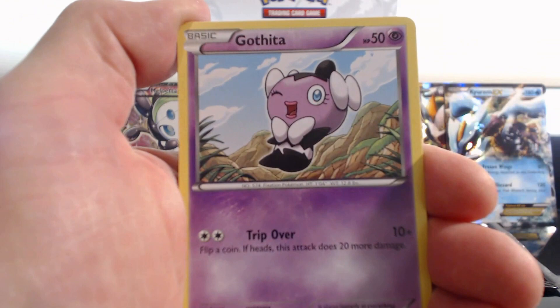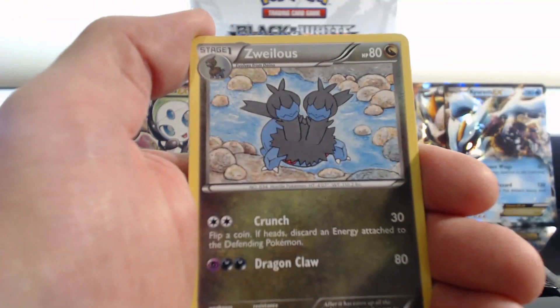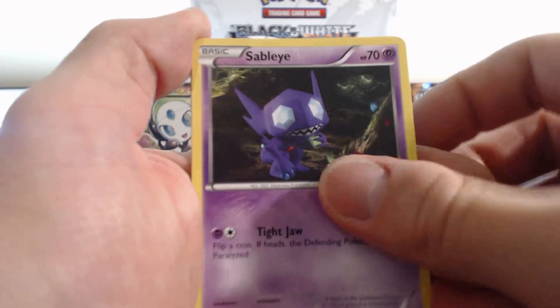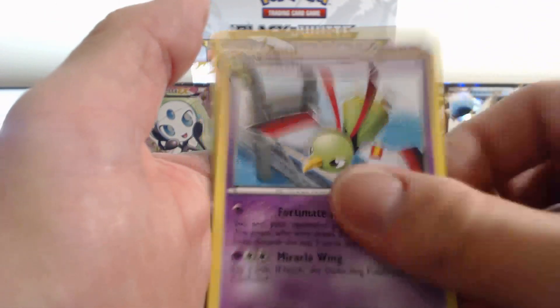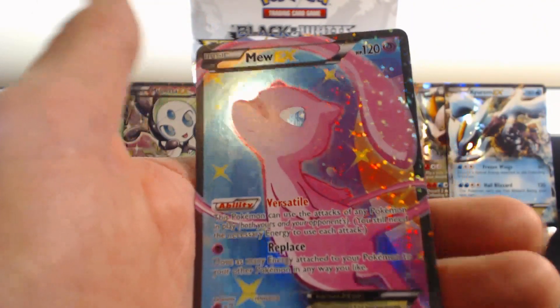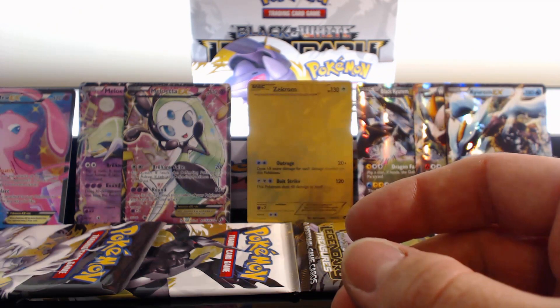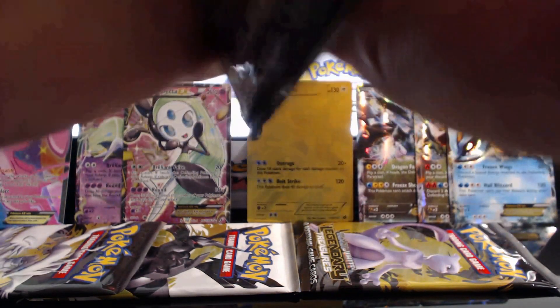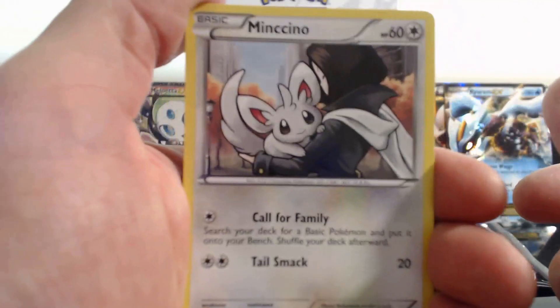Minccino, Minccino, Gothita, Woobat, Seel, Torchic, Zweilous, Sableye, Sigilyph — Shiny Rare — Xatu, and a Mew EX! Check that out! Awesome! Also part of the Radiant Collection — Mew EX Full Art! Did you guys see when I got that Gold Zekrom? That was pretty cool. I was having a lot of fun — man, oh man. Just crazy.